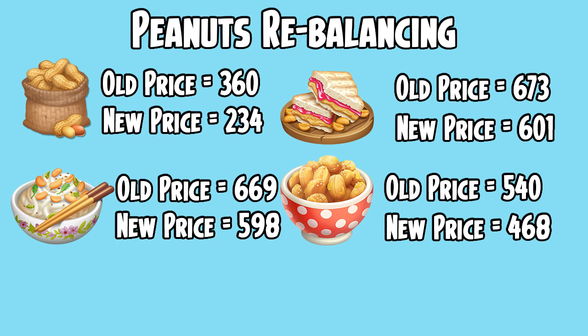The Peanut Butter and Jelly, which used to sell at 673 coins for max price in the roadside stand, will now sell at 601 coins. And last but not least, the Honey Peanuts, which used to sell at 540 coins, will now sell at 460 coins in the roadside stand. My guess with this is that this is maybe some kind of a way to try and get rid of some of those pesky peanuts from the Daily Dirt. If the products don't cost as much to sell in the roadside stand, then maybe people won't collect them as often.